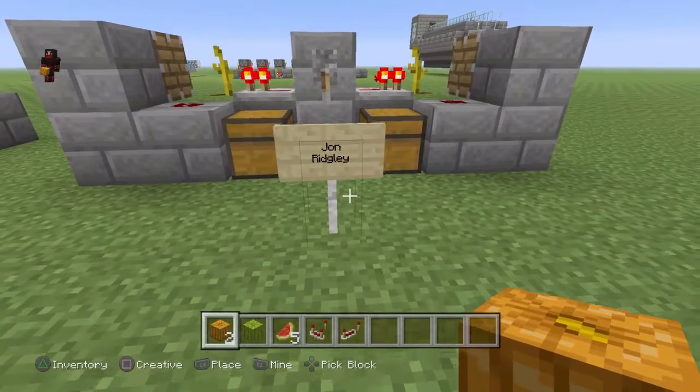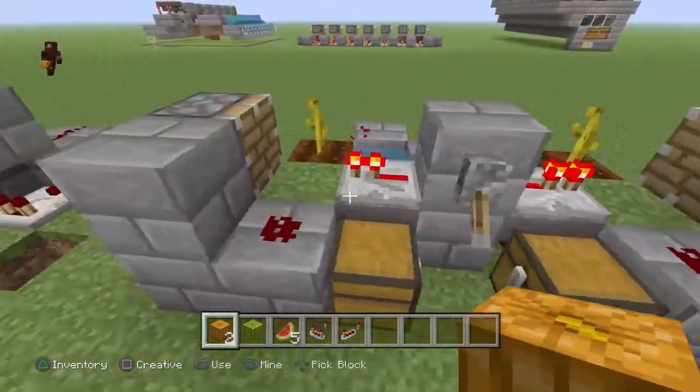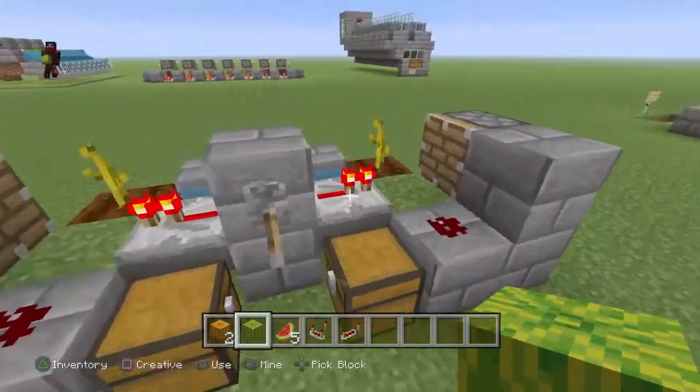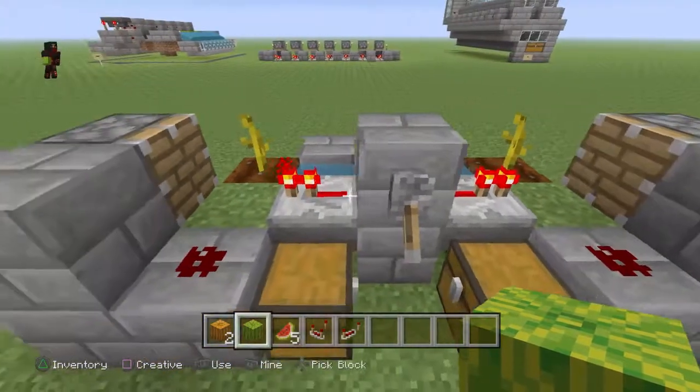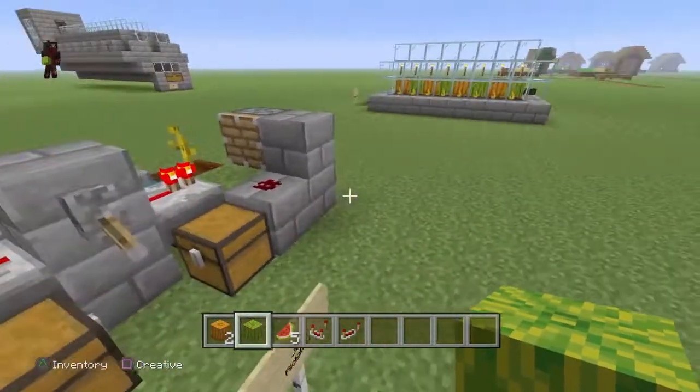This one here, made by John Wrigley, is just a nice small compact design. If you just need a couple of pumpkins or melons, it's a small design — you're not going to be netting a whole bunch. But if you're not trying to make a massive design, then it'll do the job.